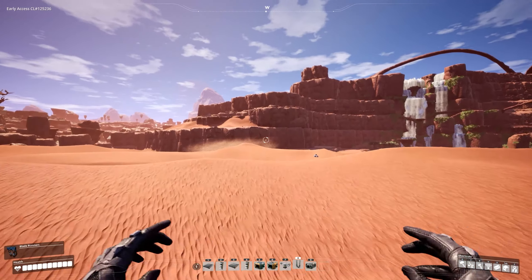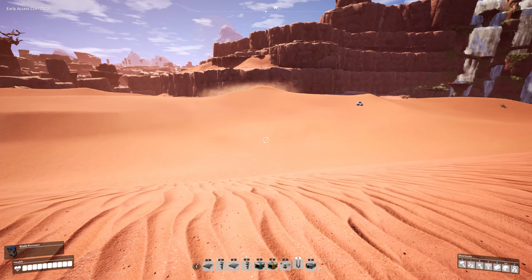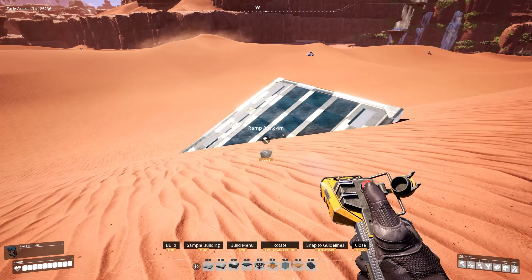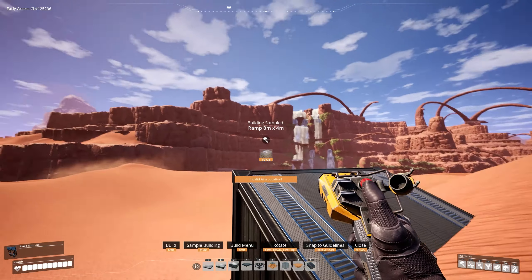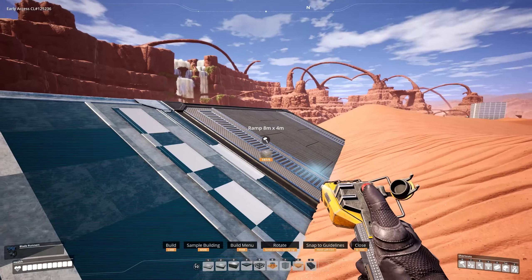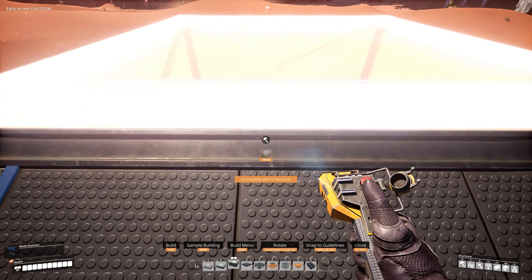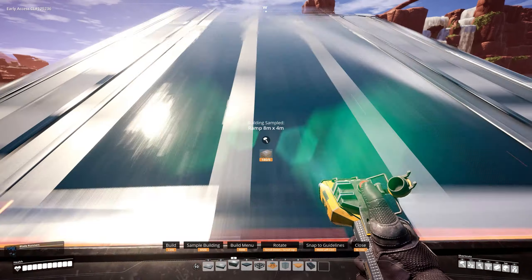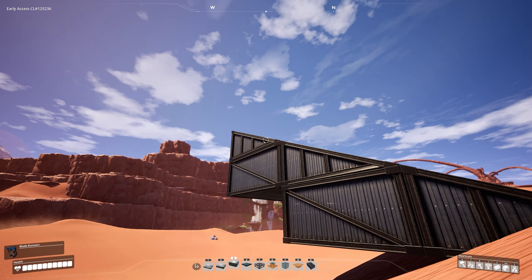As a quick example: say you wanted to get up onto that cliff over there and the only thing you have access to at the moment are standard ramps. You start your ramp in the ground, but if you wanted to build the next ramp up, you can't naturally do that — it just builds it next to it. So what you'd have to do is take a flat foundation, build a ramp on top, then take another flat foundation and build another ramp on top, and so on — using at this point twice the concrete.